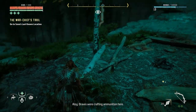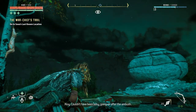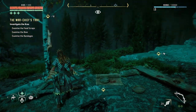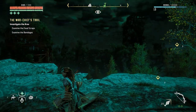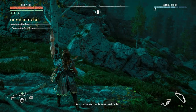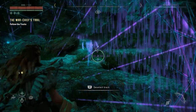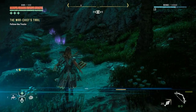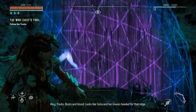I'm pressing triangle — crafting ammunition here. It can't have been easy going on after the ambush. The warchief stopped here — so where did she go next? No one would have left willingly — so she has taken losses. Six salmon, food scraps and bandages — the runner wasn't the only one who got hurt. Follow tracks — okay, R1. Looks like Sona and her braves headed for that ridge.